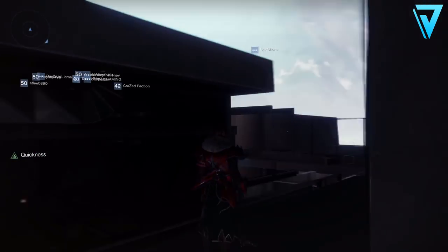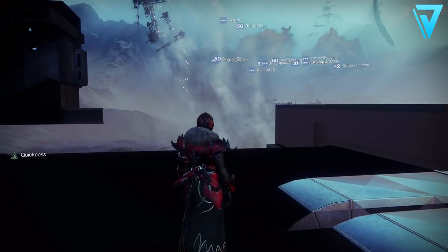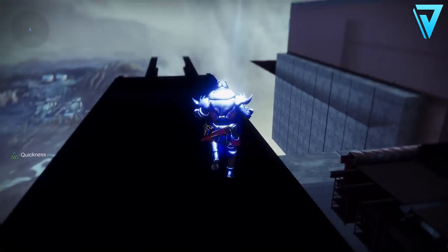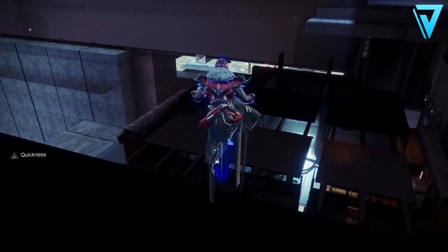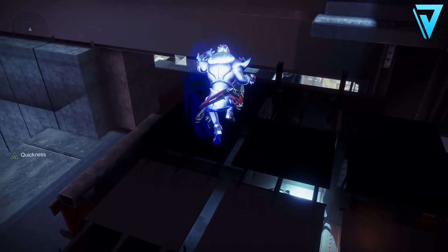From here, jump back up and you'll be on top of the room that leads towards Ada. Head to the right-hand side — drop down here and look over there: that is the room with the bank. You can just jump straight over; there are no death barriers or anything.